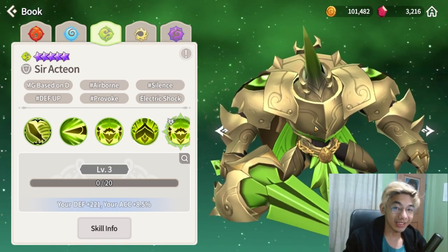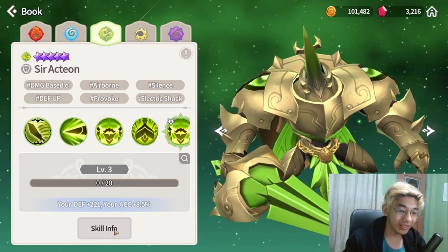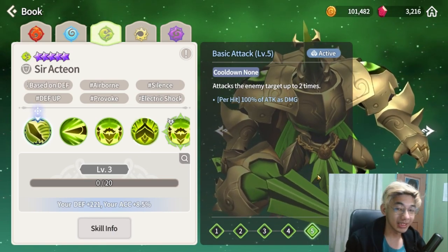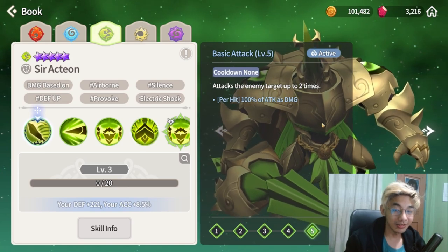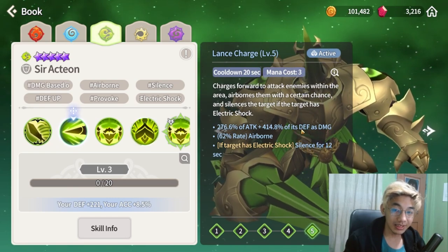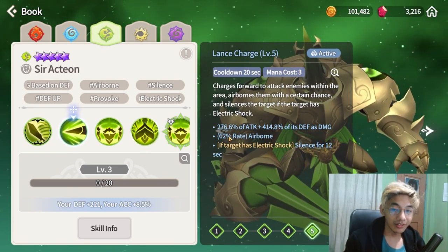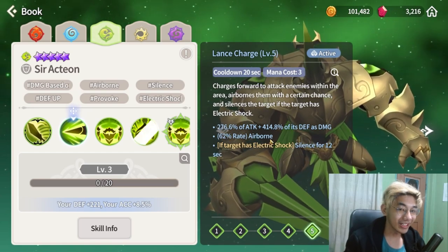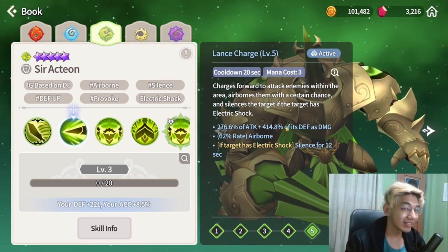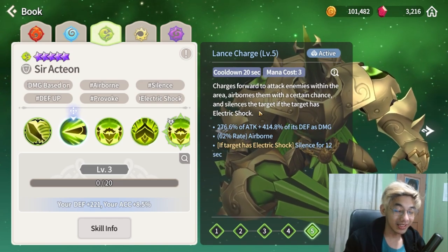Not really just Kina players, but a premium tank overall. The reason why is of course the skills that he has. Skill 1 is an interesting airborne ability with a 62 percent rate of knocking enemies into airborne — that's a disable — and this one scales off defense. So if you have a lot of defense plus some attack, this skill can actually deal a lot of damage.